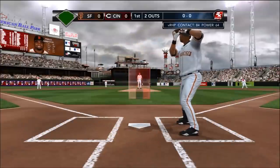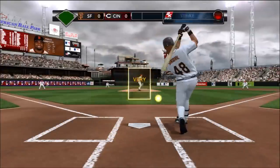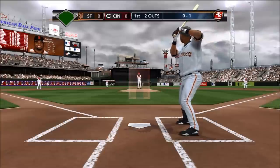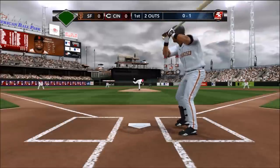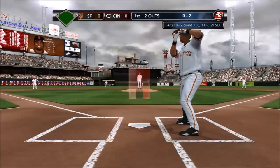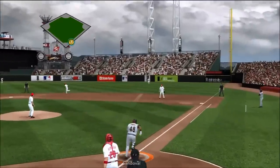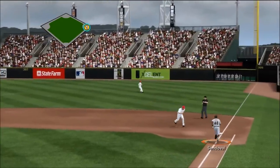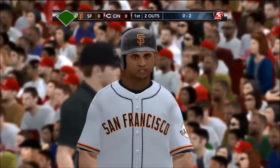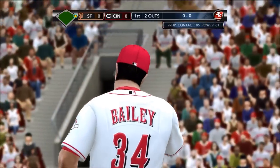Sandoval at the plate, hitting .250 lifetime against Homer Bailey. Swing and a miss on that curveball — it's 0-1. Now that he's ahead in the count, I'm looking for Bailey to go to the curveball and try to punch him out. Swings on the 0-1 pitch — can't hit it, strike two. He swings again and nails a liner.